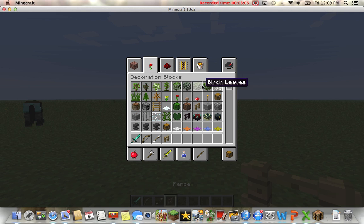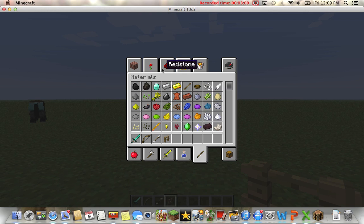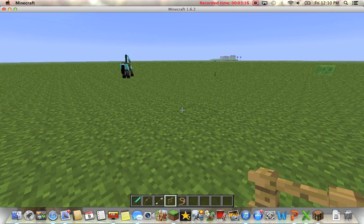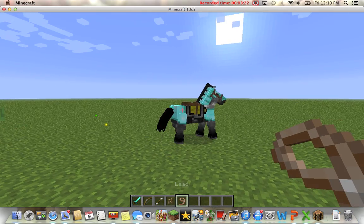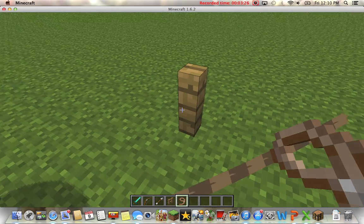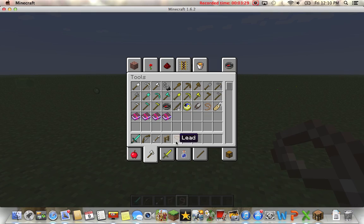We get a fence. And we get a lead — or lead, I'm sorry. We put a fence down. We get the lead, we point it at him and then put it there. And now he can't move away, so you can have fun with him.